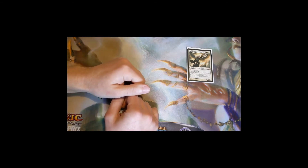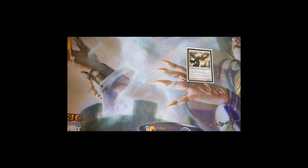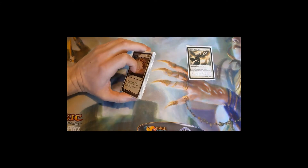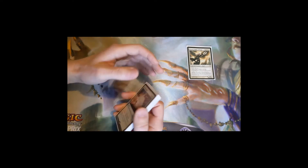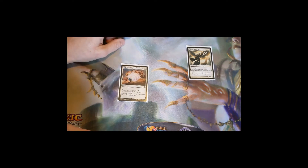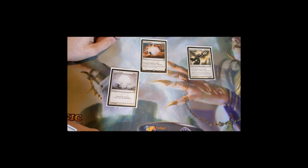This deck started off as mono-white angel tribal and continued to evolve into what it is now. Let's look at the first section of the death and taxes archetype, which is 'death.' In the deck we're playing nine wrath cards plus two more situational wraths. A wrath just takes care of everything on the board. First one is Austere Command and Hostilities — it destroys all creatures and all permanents attached to that creature for five mana.